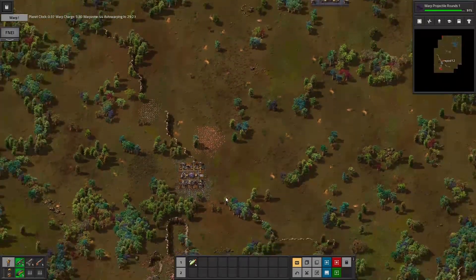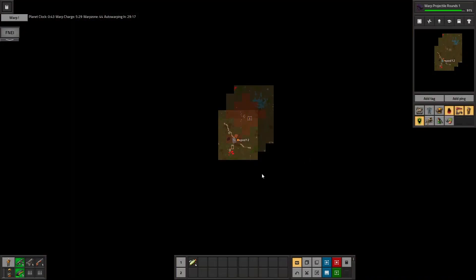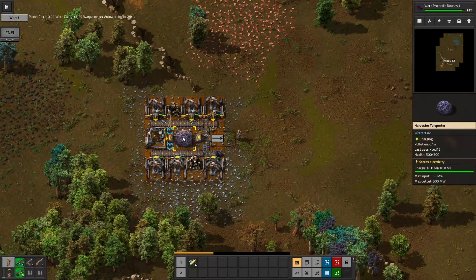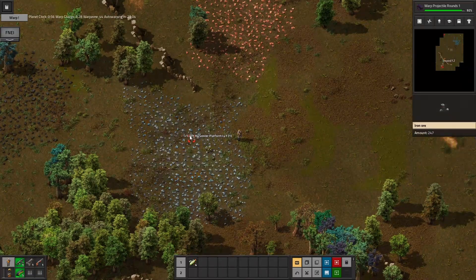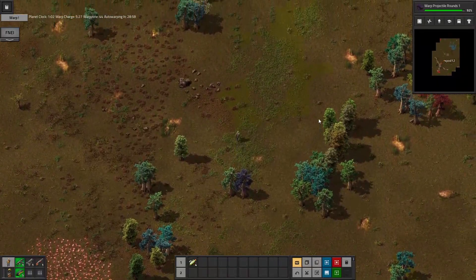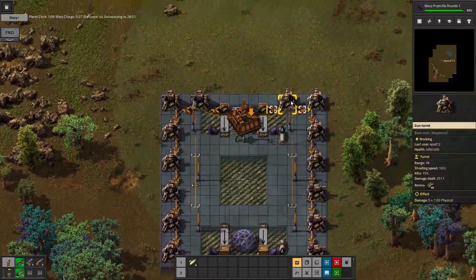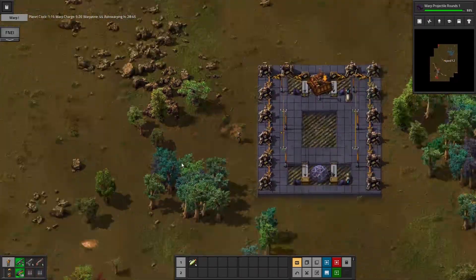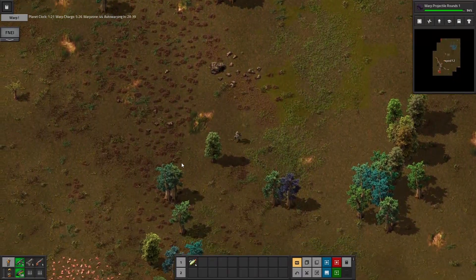Actually, that might not be a smart idea, because there's a biter nest right there. Unless I can take it down — possibly. We have some gun turrets, we could go for the crawl technique. Don't really have enough to warrant it. Give me some ammo — let's see what I can do about taking down this biter nest down here to give me a bit more leniency.